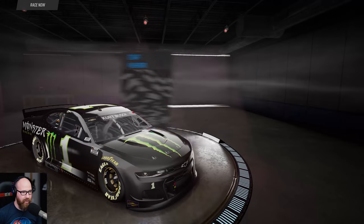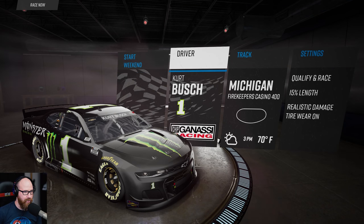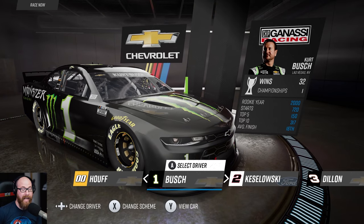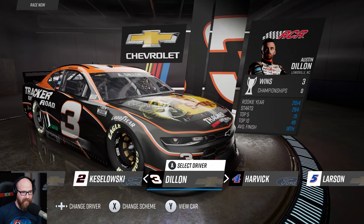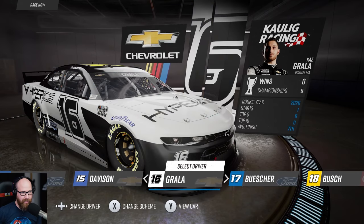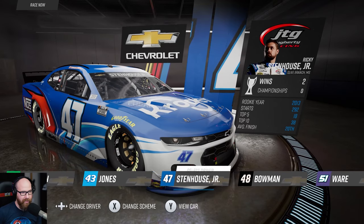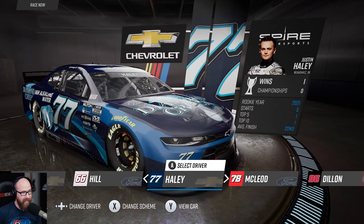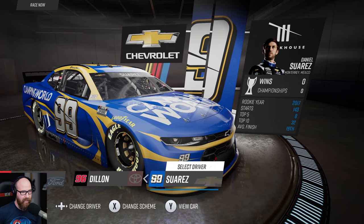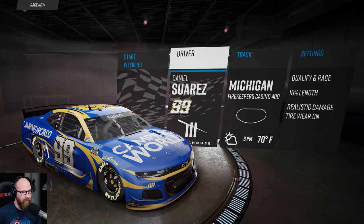In race now we have settings — you start your weekend and choose your driver and track. Here are the drivers: Quinn Hough, Kurt Busch, Brad Keselowski, and so on. The car graphics look really nice. There's Suarez right there — that's a cool car. Let's go with Daniel Suarez; I like Kurt Busch, but Suarez has a cool looking car.